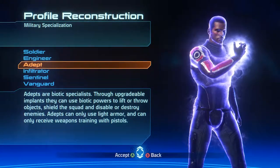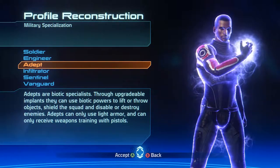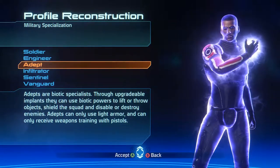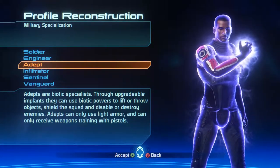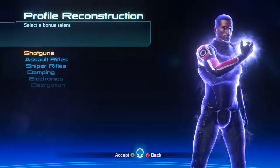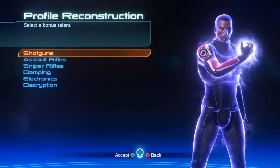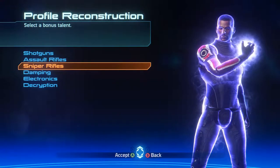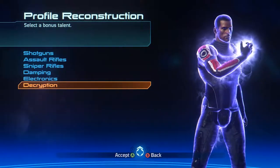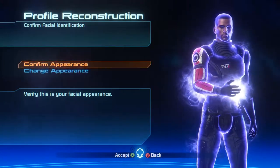With my character, I am going to go with an Adept. Adepts are biotic specialists. Through upgradeable implants, they can use biotic powers to lift or throw objects, shield the squad, and disable or throw enemies. Adepts can only use light armor and can only receive weapons training with pistols. Here are the specializations that I have unlocked from playing as a soldier: shotguns, assault rifles, and sniper rifles. I also played as an engineer, so I unlocked damping, electronics, and decryption. I want to go with assault rifle for this Adept.